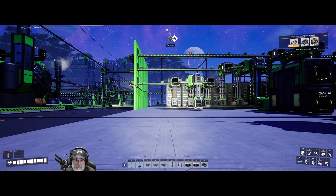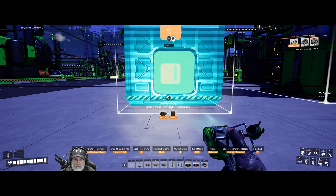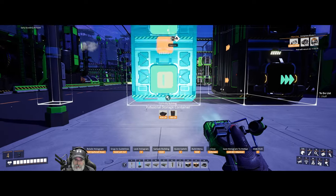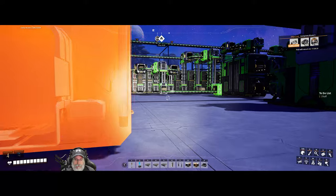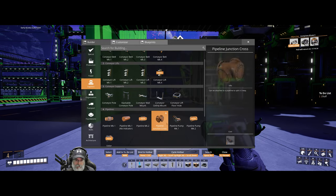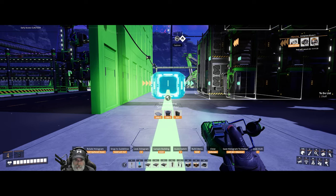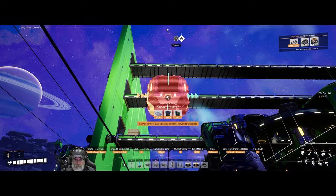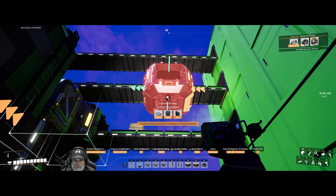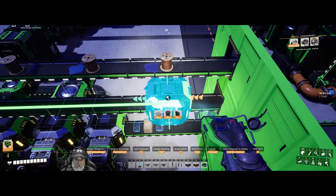I think what we'll do is grab a storage bin and put it right here — actually we need to move that over, put it right in the center of this tile here. Then we'll get ourselves a smart splitter and put that up here. Cannot connect buildables in designer to world buildables — what the hell are you talking about? Cannot connect buildables in a designer to world buildables. Hello, we're not in the designer! Oh there it goes. That was weird.